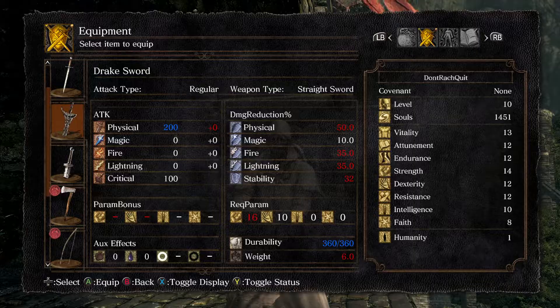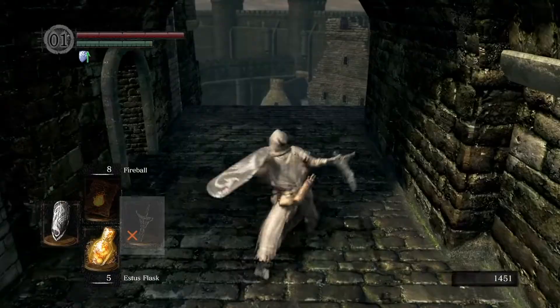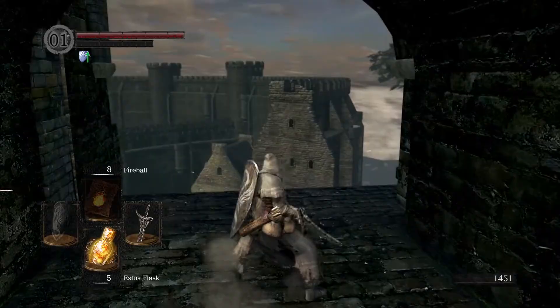This weapon does have a relatively high strength requirement for how early in the game you are — at the minute I only have 14 and it requires 16 to use. So when I try to equip it, it says I have insufficient strength to wield it with one hand. However, I can hold it with both hands to use it effectively. As you can see in my UI, it's got a cross through it, meaning if I do try and attack with it, it's going to do like one or two damage and have a hilariously exaggerated staggered attack animation. But if I two hand it, it's going to attack no bother.